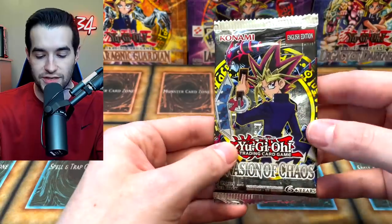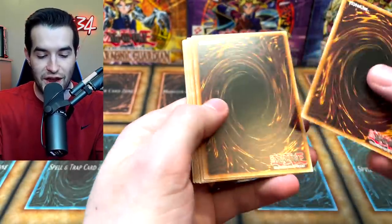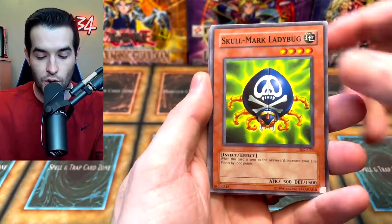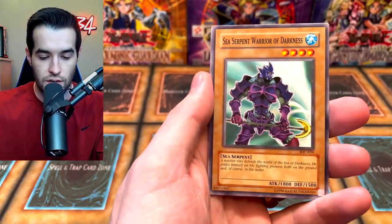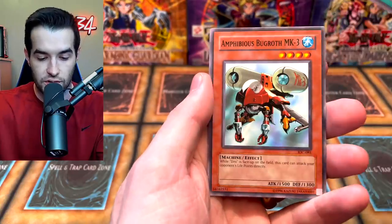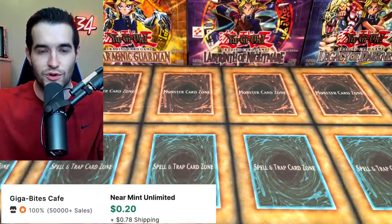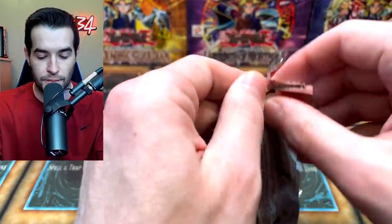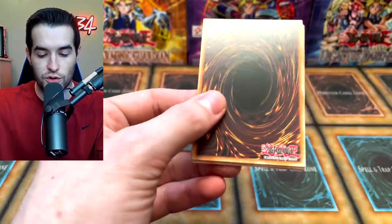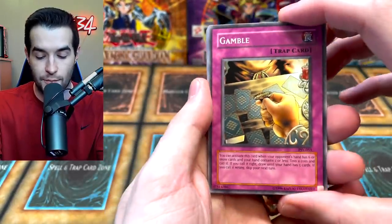We're back to Invasion of Chaos — we already have the Invader of Darkness, so there's definitely some invasion going on. We have Recycle, Skull-Mark Ladybug, Energy Drain, Curse Seal of the Forbidden Spell, Dimension Distortion, Sea Servant, Warrior of Darkness, Gin, Insect Whistle, and Stray Lambs. On to Pharaoh's Servant — Gamble, so we're gambling on Yu-Gi-Oh packs. Keys of Tide, Solemn Wishes, Minor Goblin Official, Flame Champion, Bubonic Vermin.